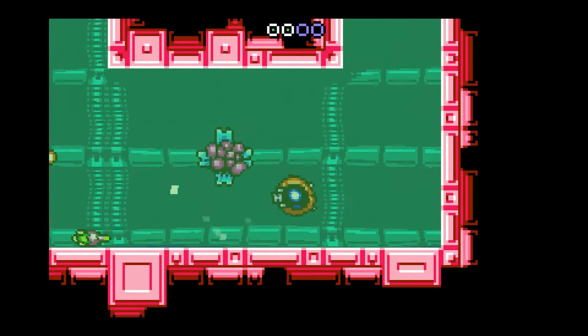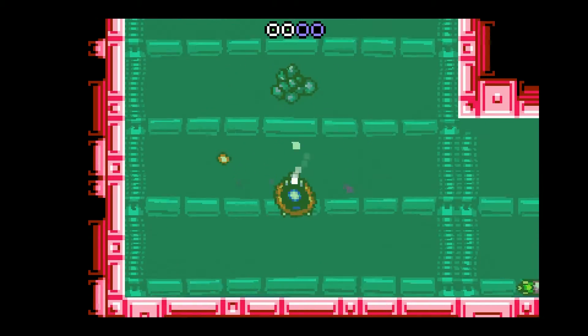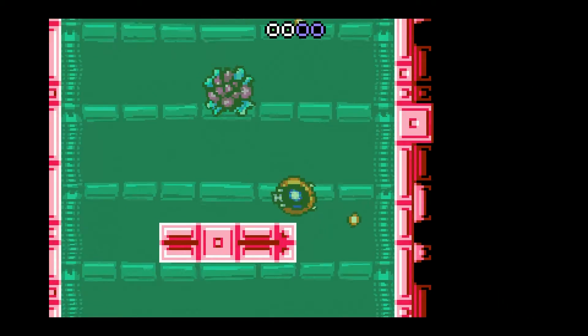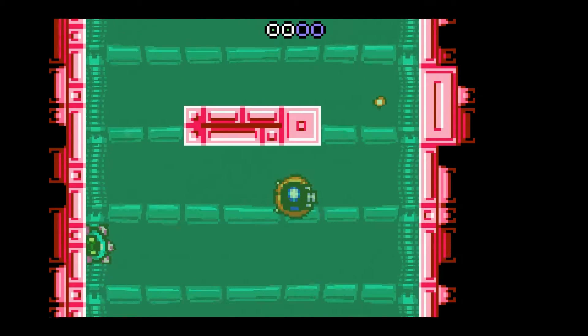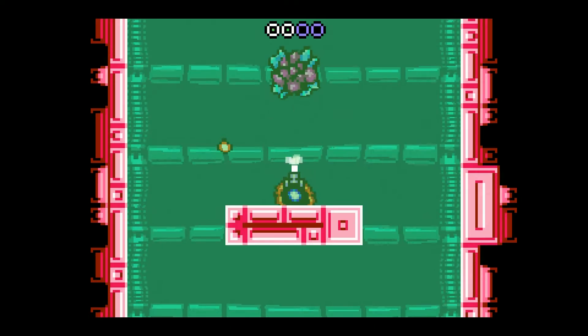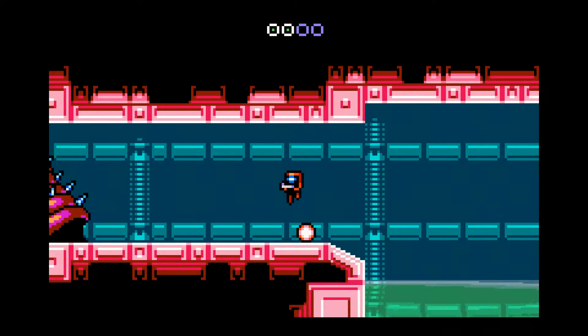We have our submarine — we got that on the last planet. How it worked in the first level is I basically just progressed and then got to a boss level, and when I beat the boss, I unlocked a power-up, which was this submarine mode, which has allowed me to go underwater. So if I had come to this level first, I might have just assumed I can't do anything underwater.